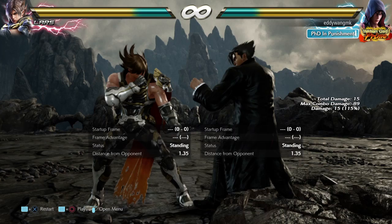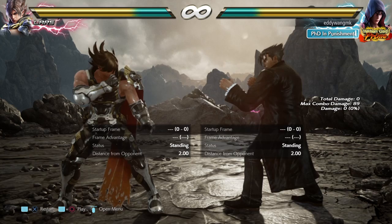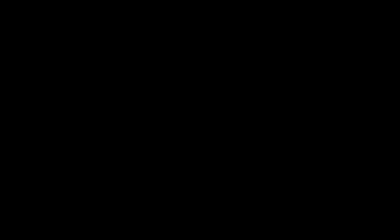We are going to learn today how to shut down every single Sen option with one move. Jin is still able to do this because he is a character suited for all situations, and I believe not many characters in the game have what he has to deal with this. As you can see, Lars can go into Sen, but this can still be interrupted with back quick forward into a combo — it doesn't do much, but it's still better than nothing.